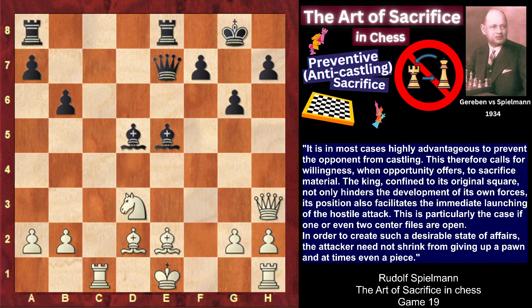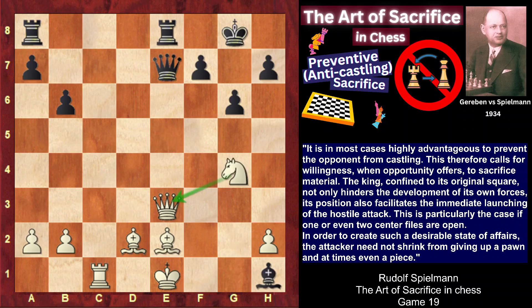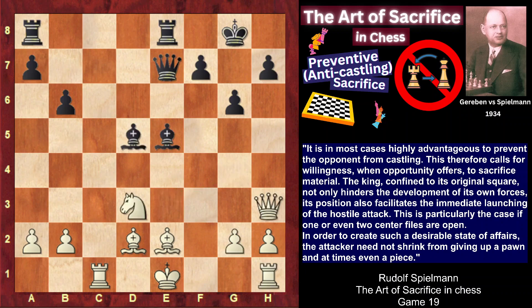After Re8, it was much better to play Qe3 — this way white would be able to continue the resistance. For example: Bxg2, Nxe5, Bxh1, Ng4 defending the queen. However, it's very difficult to find precise defensive moves when you are under constant attack and pressure. That's why it's understandable that white made the last fatal mistake: Kf1, moving away from the terrible battery. However, this move is losing on the spot.